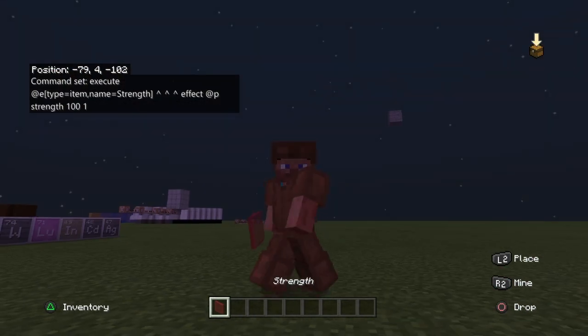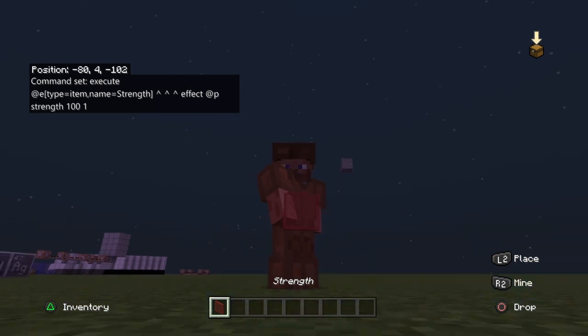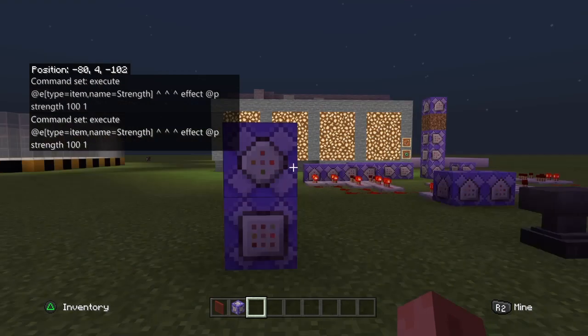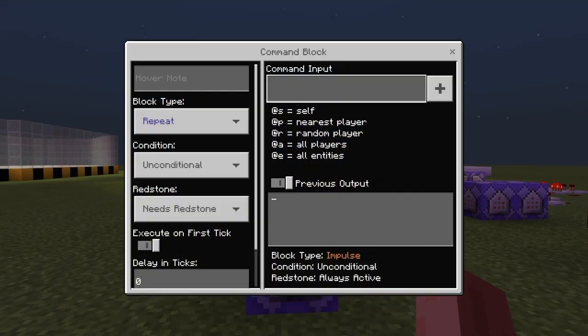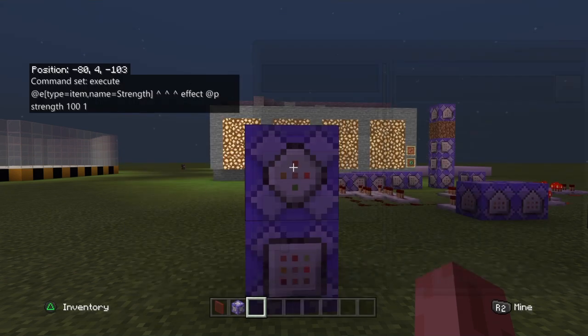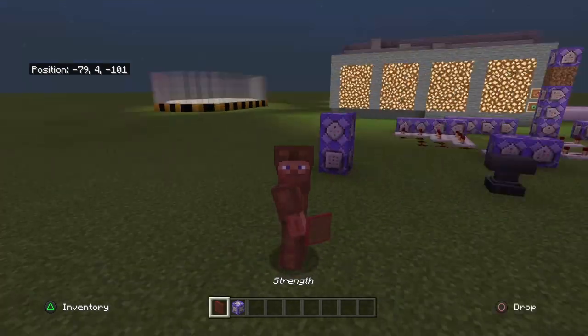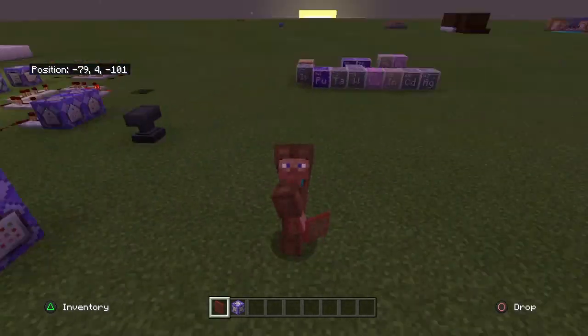To add another power-up, you do the same thing — place another command block on top, name it, and run the same execute command with a different effect. That way you can stack a combination of potion effects. You can set those up yourself. Now I'm going to show you how to make the item disappear when you drop it.